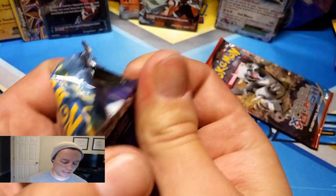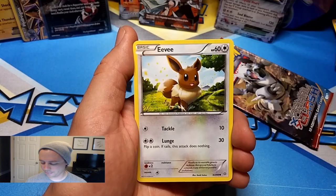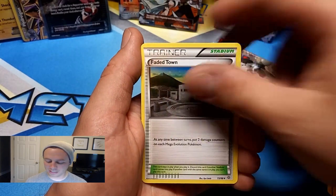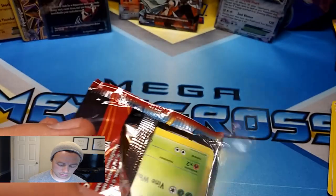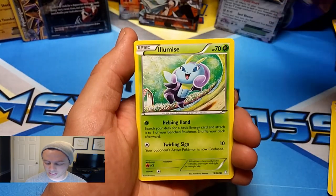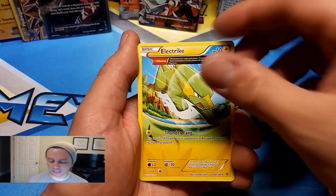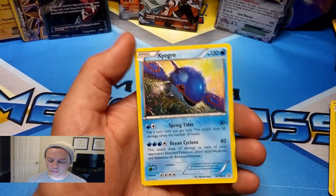Last two packs — Ancient Origins and Primal Clash. It'd be sweet to get a Mega Rayquaza Full Art. Ancient Origins: Porygon, Eevee, Meowth, Relicanth, Combee, Emboar Spirit Link, Blossom, Faded Town, Cottonee Reverse Holo, and another Volcarona Rare. Primal Clash — that pack just ripped open with one finger, bizarre! Tangela, Illumise, Slugma, Torchic, Meril, Wonder Energy, Electrike, Teammates, Vulpix Reverse Holo. And our last card of the video is a Kyogre Rare. Nice.